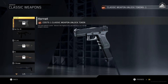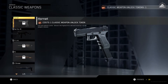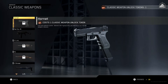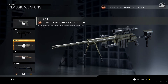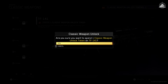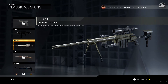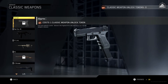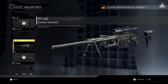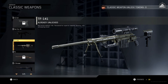It's not really going to matter in the end because I am going to be working on all of them as we continue. But for today's video, what do I have more fun with? Maybe the sniper rifle — we're going to take the TF141, the Intervention. So we're going to unlock this. 'Are you sure you want to spend one Classic Weapon Unlock Token on the TF141?' Yes! It is already unlocked. We have no more Classic Weapon Unlock Tokens. We only have two Classic Weapons left to go.